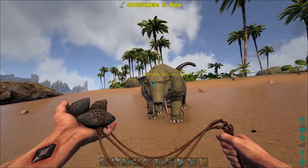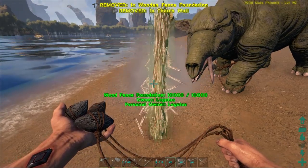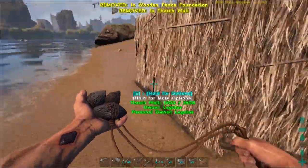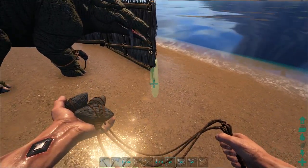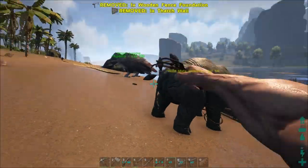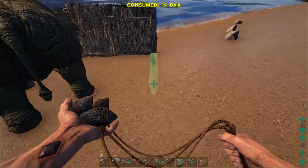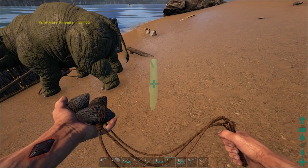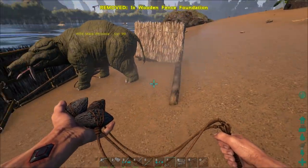I'm gonna bolo this guy down, then throw down some walls and do a little cage around him. Because if I shoot him, he's gonna run into the water and we're never gonna see him again. So we need to cage him up. I'll throw two bolos just to be safe — they're pretty cheap.